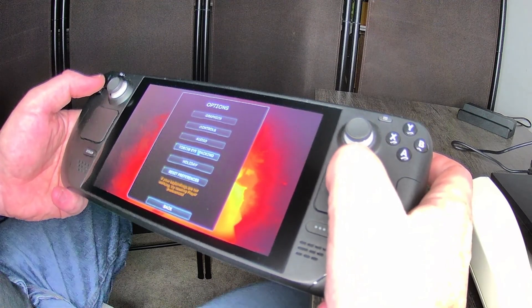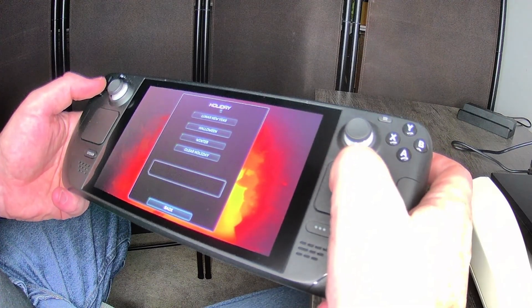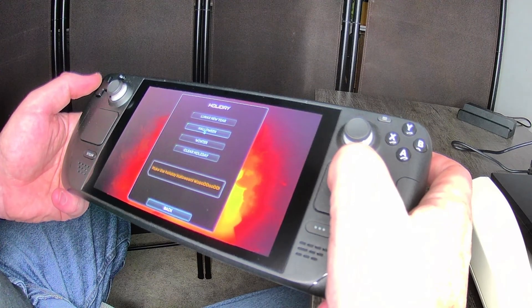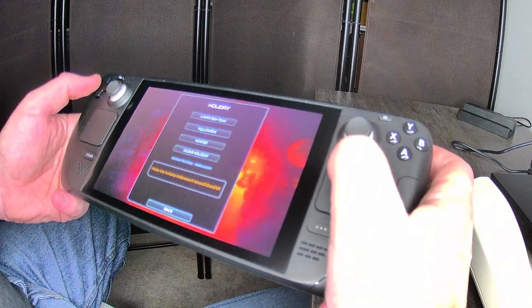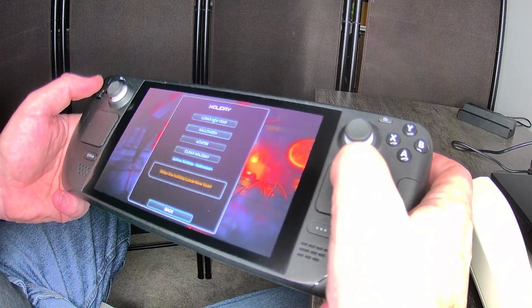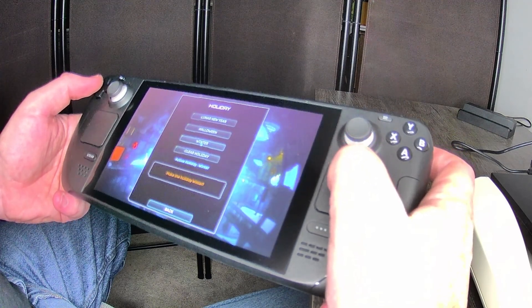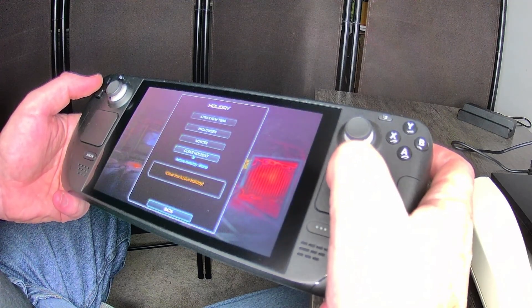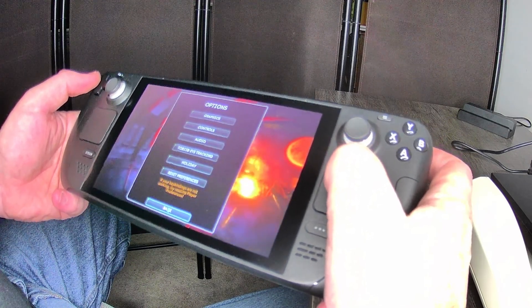There's a Holiday option: lunar new year, Halloween, winter, and clear holiday. I'll click Halloween to see what it does — oh, it changes things in the game! So there are in-game holiday themes. We're going to go with Halloween since it's almost Halloween. That's kind of cool. There's also a note: if your key bindings are not working, try resetting player preference.